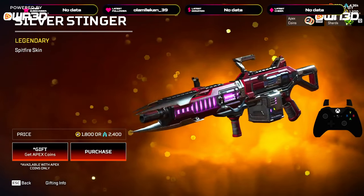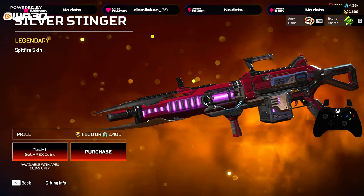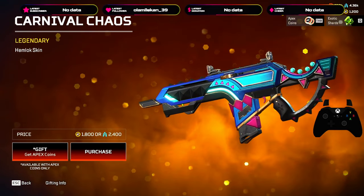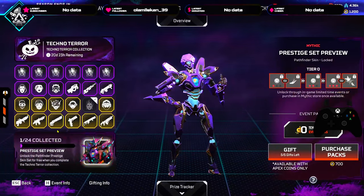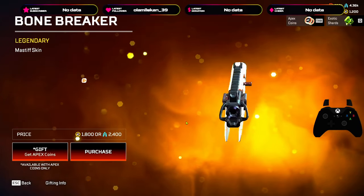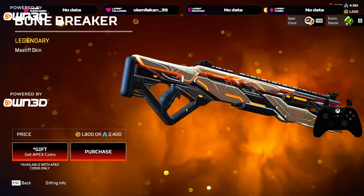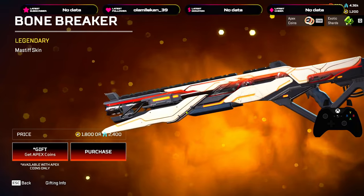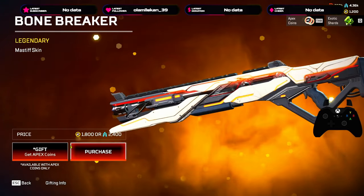Newcastle Jason — obviously this is fire, but I'm not a Newcastle main so I don't care. Spitfire skin looks good. Hemlock skin looks fire but I have the prestige skin so it doesn't matter. And the prestige reactive looks fire too — wow, this looks really good. This is an awesome Mastiff skin. I got a reactive skin though, but this looks fire. Contemplating — this is a maybe.